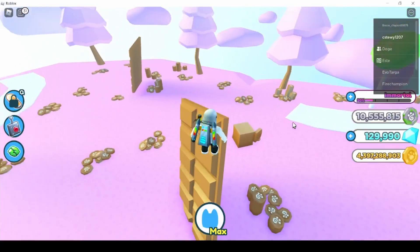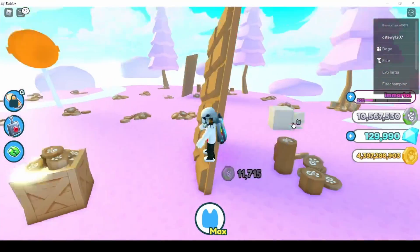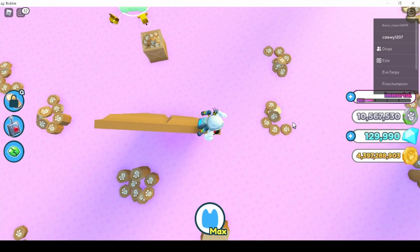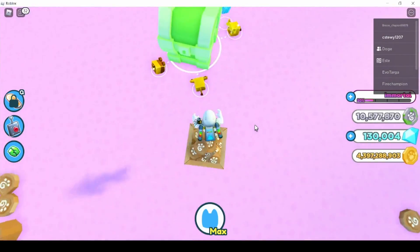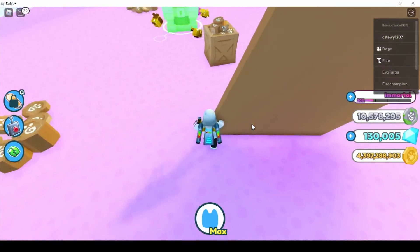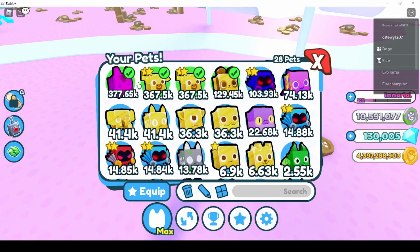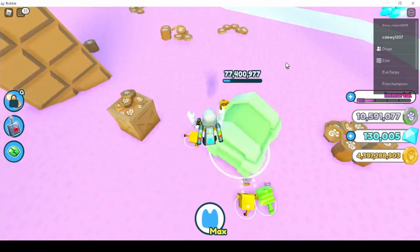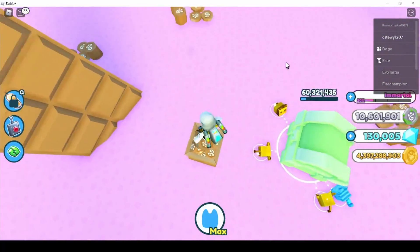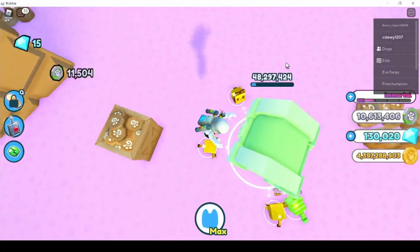Grind for the haunted area — I saw a video showing that a golden haunted pet can be worth around 1.12 million, and that might be the worst or second worst pet from that egg. These current pets are nothing compared to that. Normal versions are probably around 700,000–800,000. The eggs are probably expensive — maybe 10 million for the cheap one, 50–100 million for the expensive one.